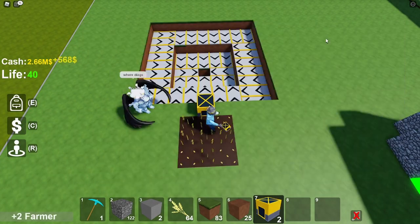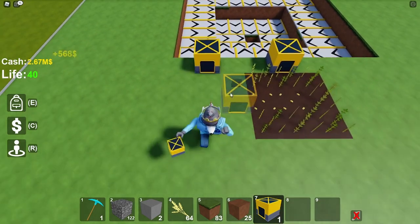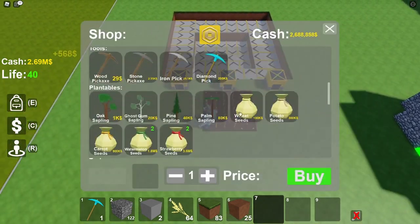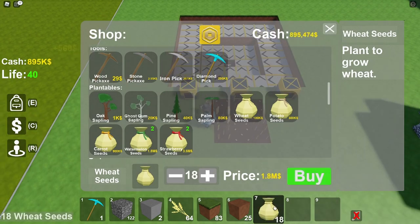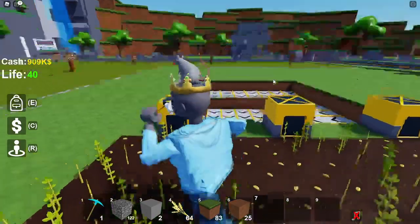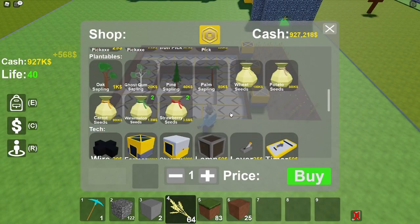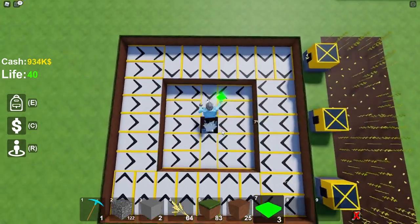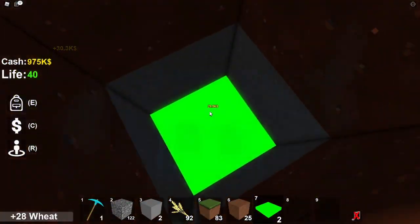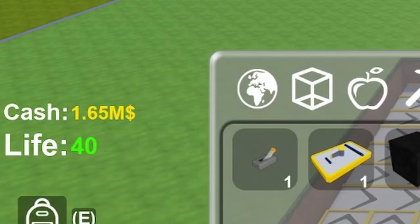Once the conveyors are placed, buy two farmers — you don't need to buy both right away, you can do one at a time. Go over here, two blocks out, then place on the third block. Now we have enough to fit nine right here, and do the same on the other side. Fill all these spots out with wheat. You also want to get a cash block and place it down where the output is. Once that's placed, you'll start to get actual money. I sold 92 wheat and you can see I'm at 600k cash.